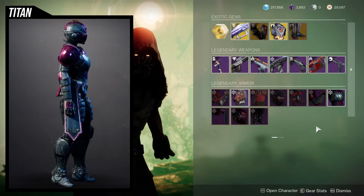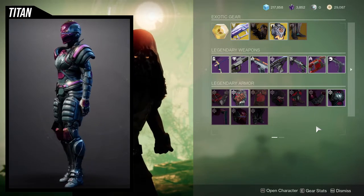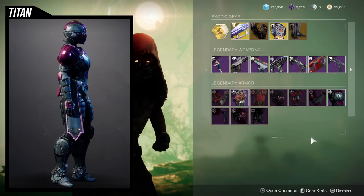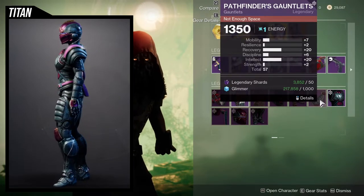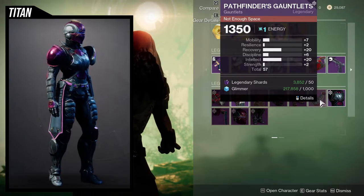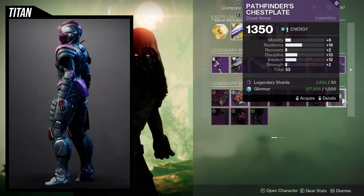For the Season of the Lost armor for Titans, I think the helmet is probably the best piece, but I also like the boots as well. The arms and chest piece are probably the pieces I just forgot about from this whole set. Stat-wise though, the arms are actually looking pretty nice — 20 on intellect and recovery. That's pretty filthy. At this point I would probably double down on recovery and then have another piece heavy on resilience to even it out.